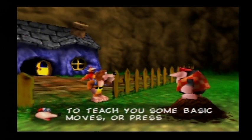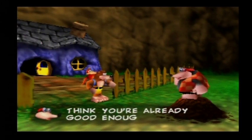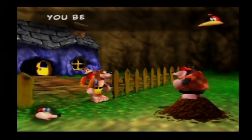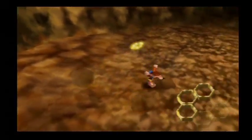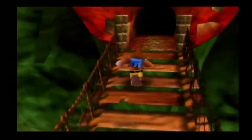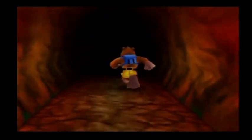Once you begin the game, you'll meet Bottles the Mole, who will tell you everything that happened and is responsible for teaching you all the moves in the game. If you've played the game before, you can skip all the basic moves at the beginning, but you'll still want to explore the area around you to increase your health before entering Gruntilda's tower and the nine worlds that await you.